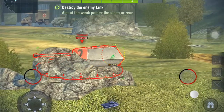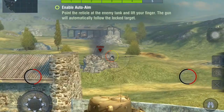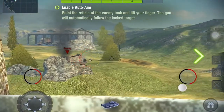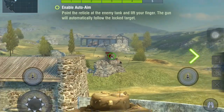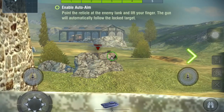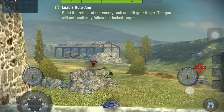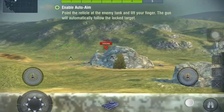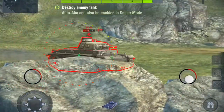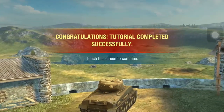That one didn't go through. The rear, I think. Enable auto-aim. Point the rear tackle at the enemy tank and lift your fingers. Put straight through their armor. Enemy vehicle destroyed. Okay, good.